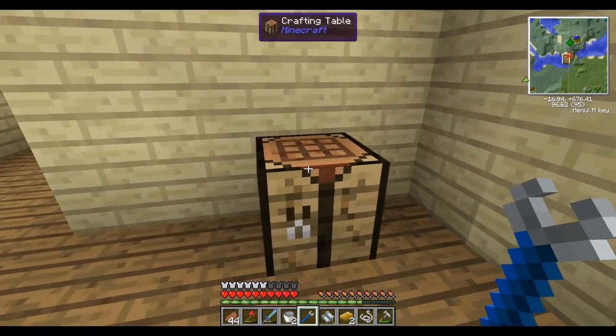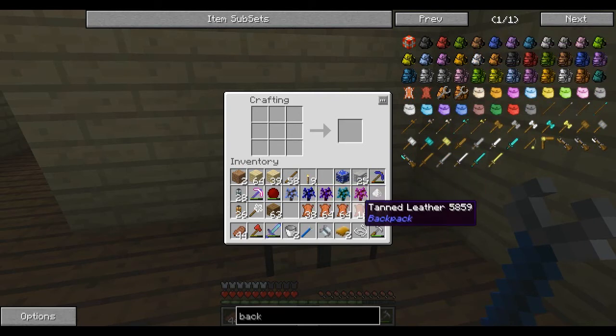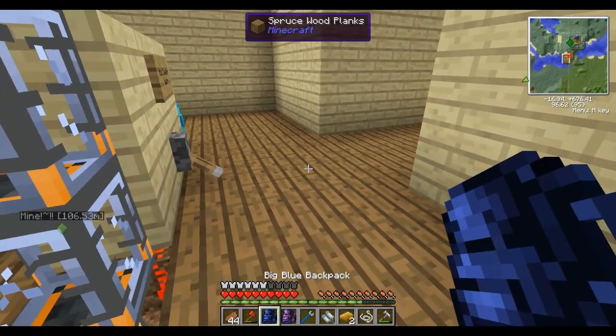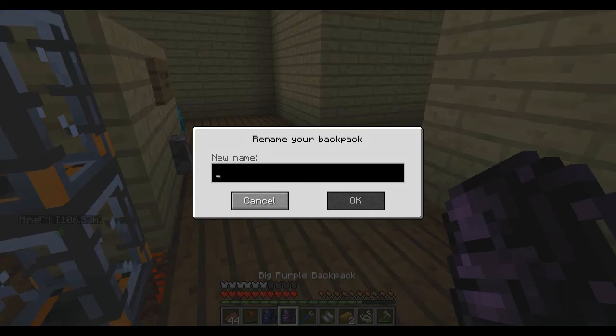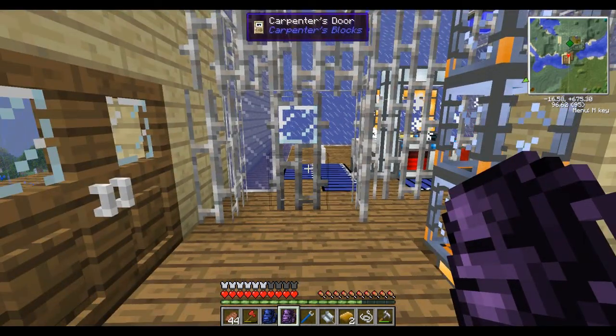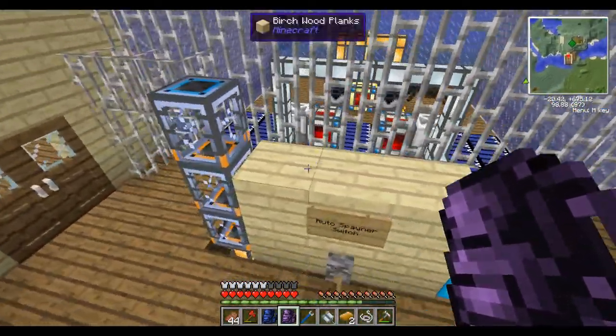Let's make a little backpack. Oh, I love it already! We're going to put them all like that — you can hold down shift. Oh, you can name them! So good. It's been a while. Now I can actually carry all my inventory items.